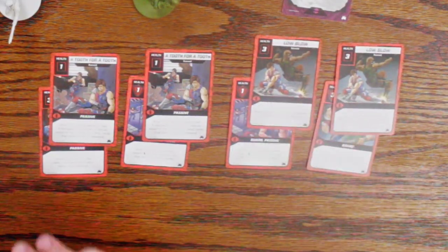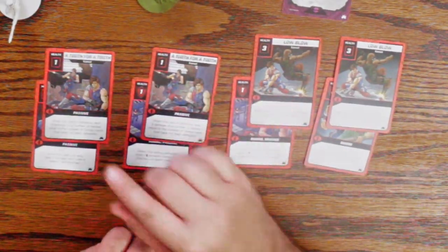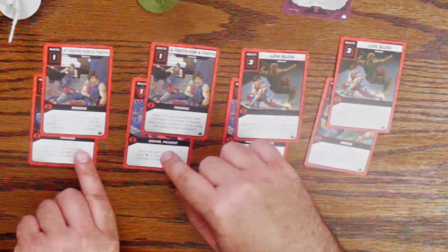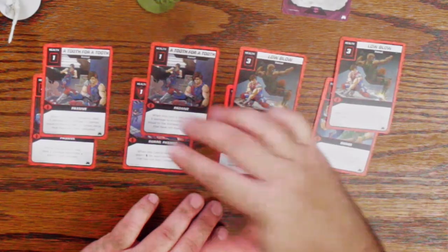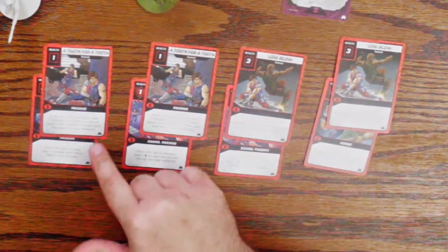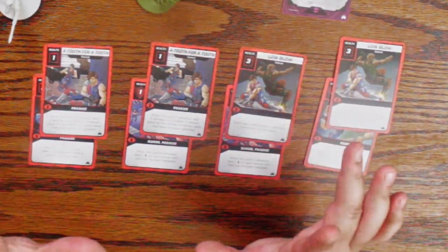So if I understand the rules correctly, you're supposed to place Tomax first and then Xamont. The other thing too is the guards — they're considered adjacent to each other for guard purposes. So for example, this card is not only guarding these cards, it's also guarding this one, if I understand the rules correctly.